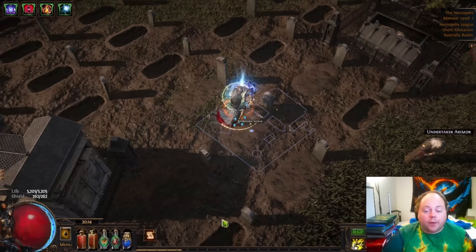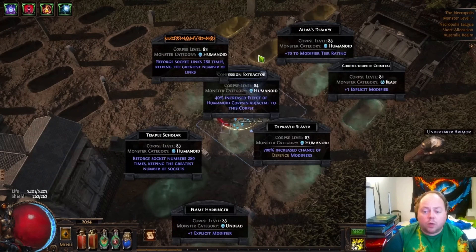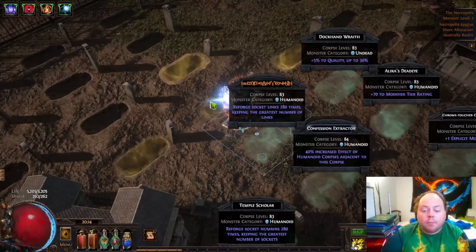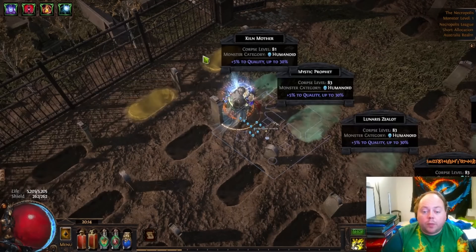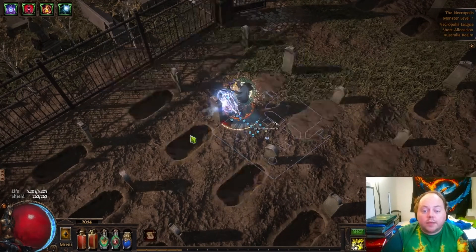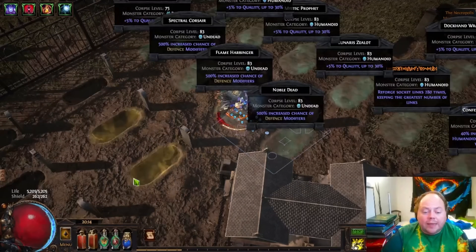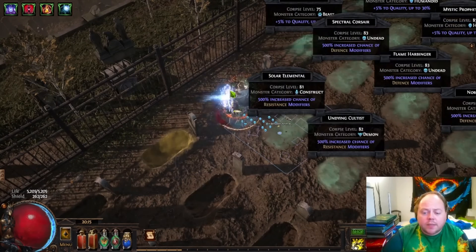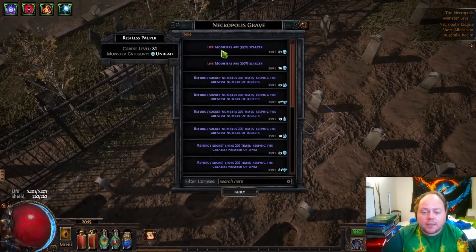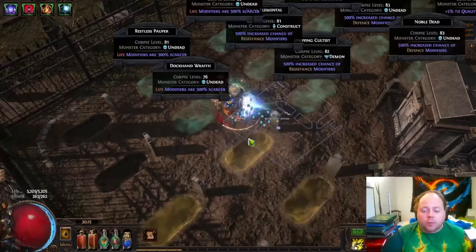Now what we're going to do is drop in all of the other corpses that we've prepared. We need to make sure that they're all in a contiguous blob — if they're not all connected to each other, you'll end up crafting only the ones that are connected. You'll see that we're increasing the chances of defense modifiers, increasing the chances of resistance modifiers, and then perhaps paradoxically, we are decreasing the chances of getting life modifiers. This is a very deliberate choice — what we're doing is trying to reduce the weakest of the energy shield mods' chance to spawn.